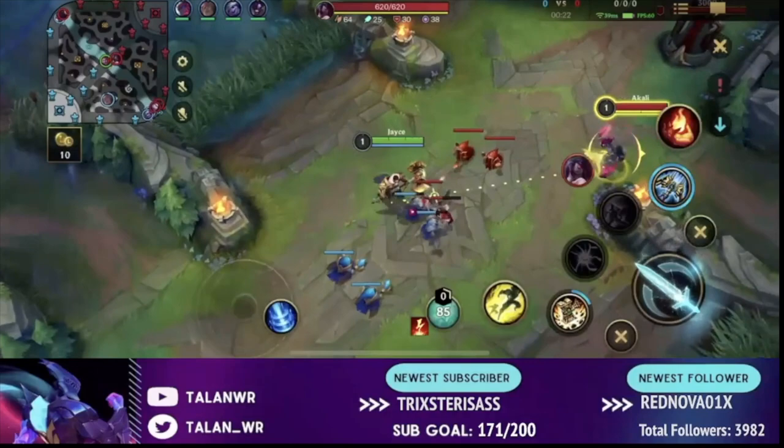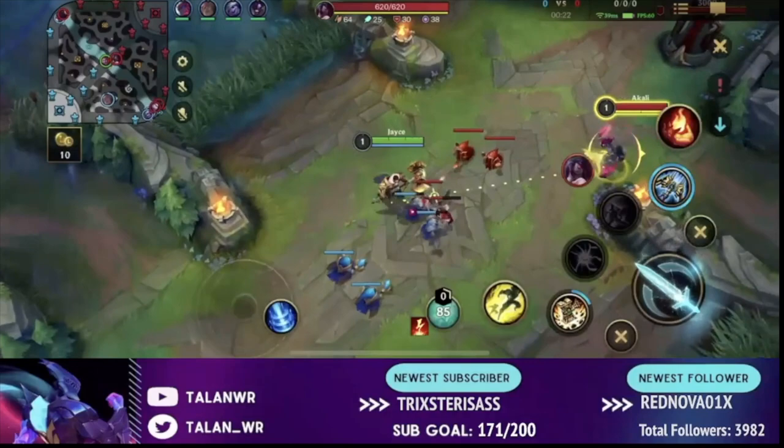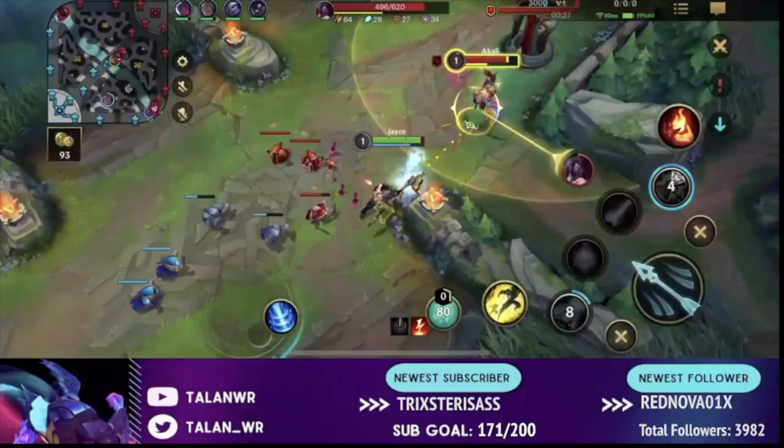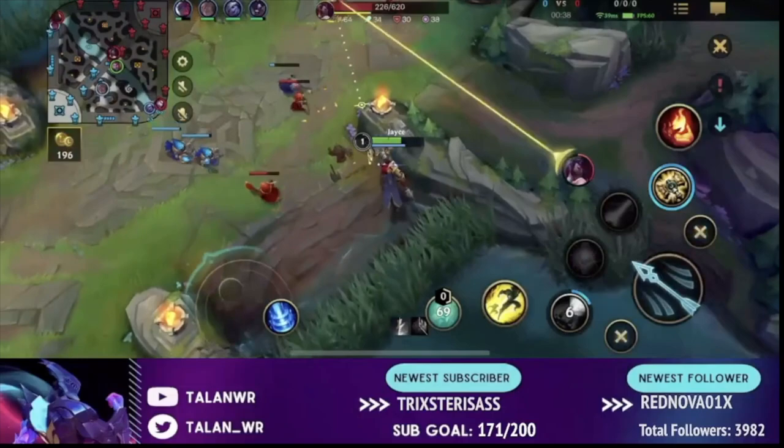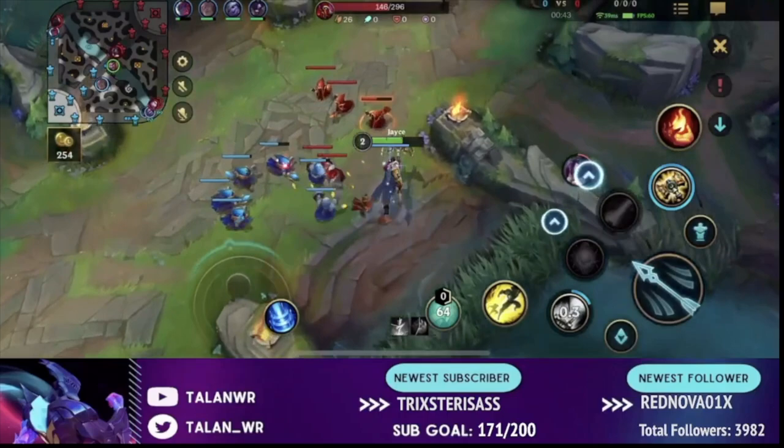The best thing to do at level 1 as Jayce is to go into your melee form, try to use your first ability on top of someone, then immediately switch to your ranged form after autoing once in melee form. You can proc Electrocute really easily by using your first ability in ranged form afterwards and then autoing. I already got him super low, and this works against almost any champion — there are very few champions who will beat you at level 1 as Jayce.